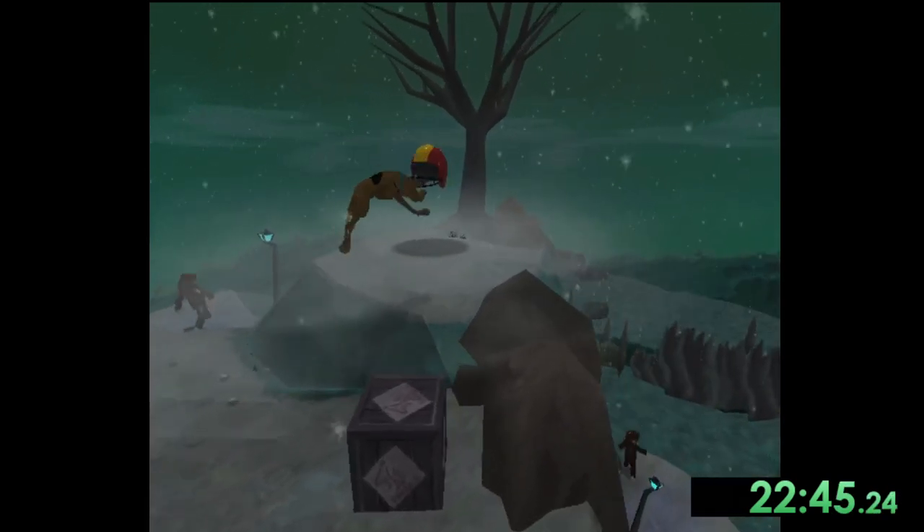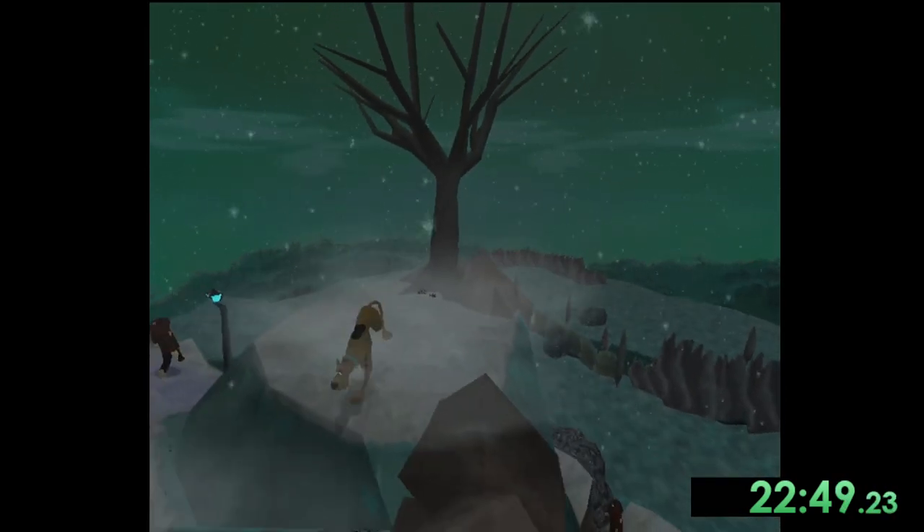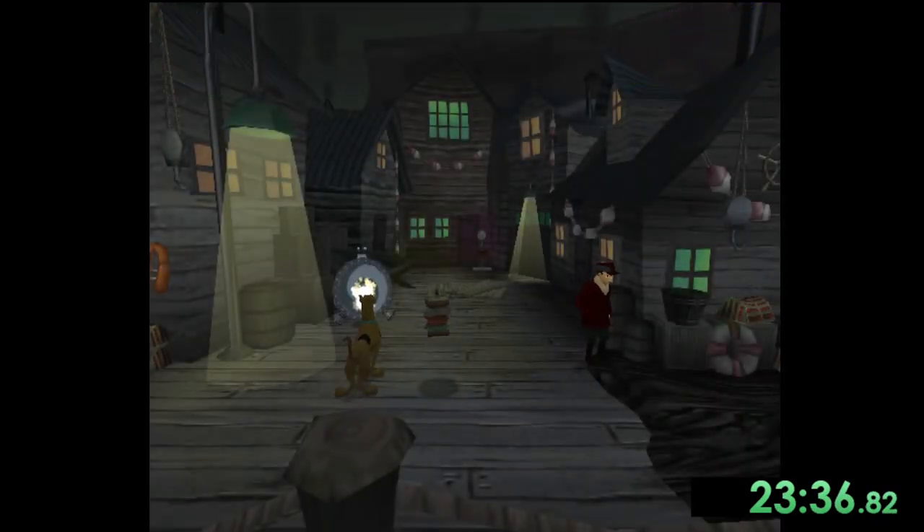The item that we have to grab is the football helmet which will allow us to charge into enemies killing them, which is something that we'll have to do in fighting the final boss. Now that we have the football helmet we backtrack our way to the Smuggler's Cove and continue making our way through there.